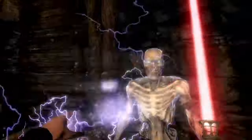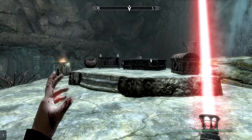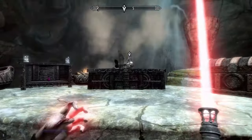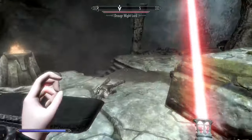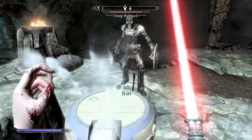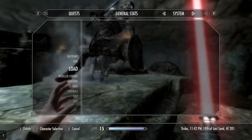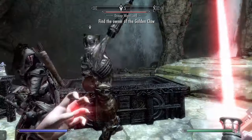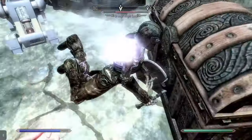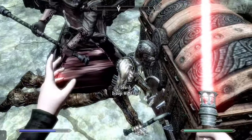Oh boy. I wonder if I use Death Grip, pull him real close, and then just use the lightsaber - he probably won't stand a chance. Come here. Did I just throw Sith Stalker? Sith Stalker died again. Oh my goodness, he's completely helpless. That was amazing!